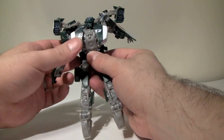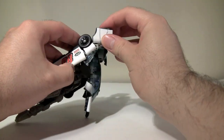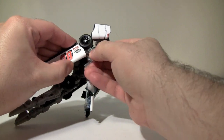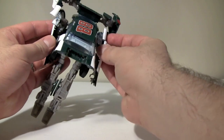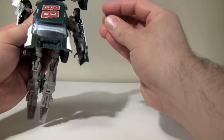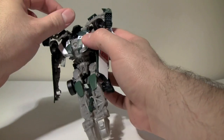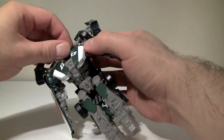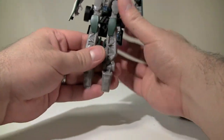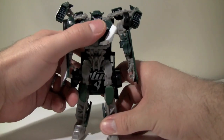Get everything in order. Fold those in. Fold the chest pieces in. Open up these rear patches so that you have more articulation on the arms. Try not to break anything. Rotate the head around. Fold out the feet, and here we have Roadbuster.